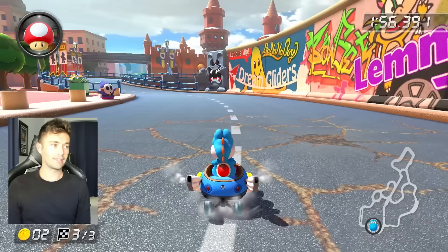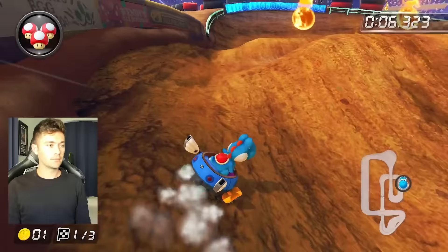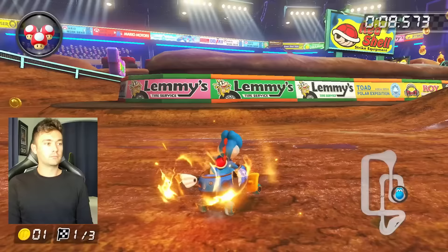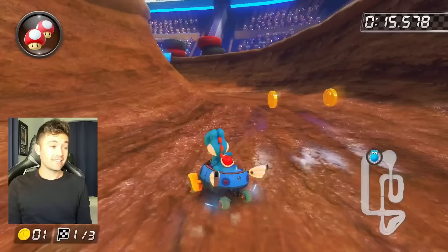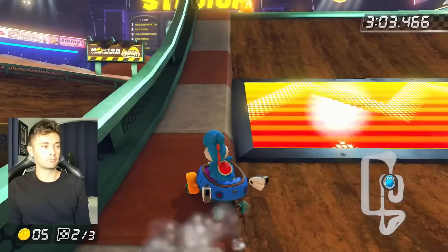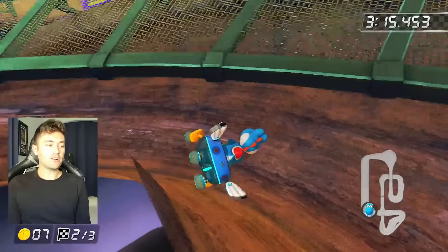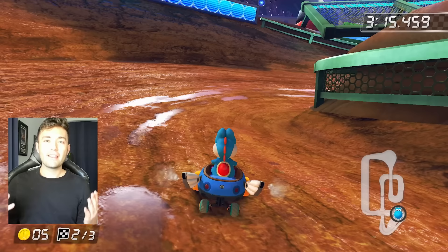It's really important to aim for the lamp on the left — oh, that was perfect! And that shortcut right there — I can't believe I got that first try. All these shortcuts I'm showing right now on GCN Waluigi Stadium — I don't know if any of these are faster; none of these are actually used in the world record. That is it for this video today. Thank you for watching, and be sure to comment what your favorite shortcut is.